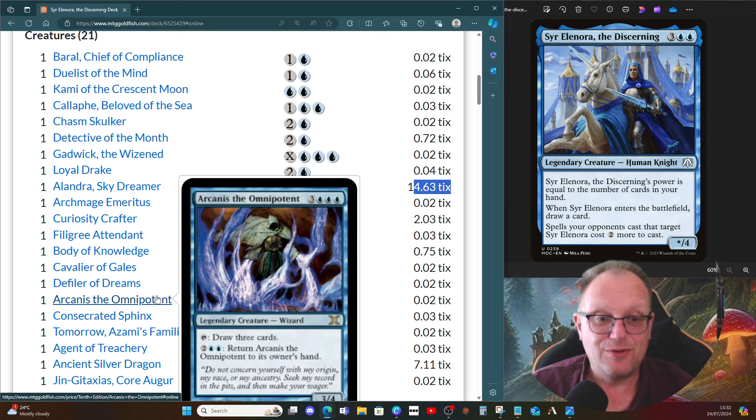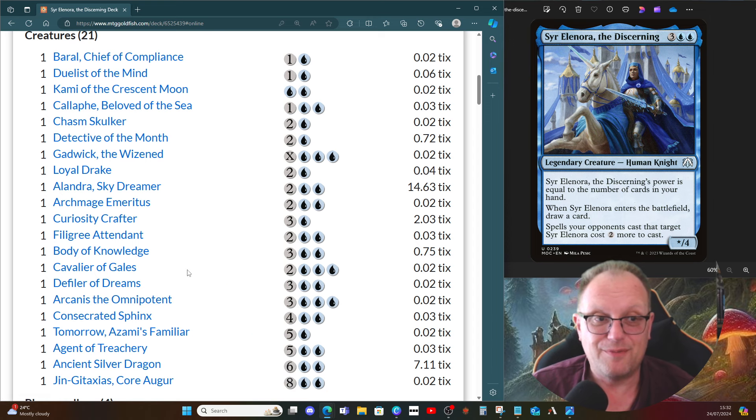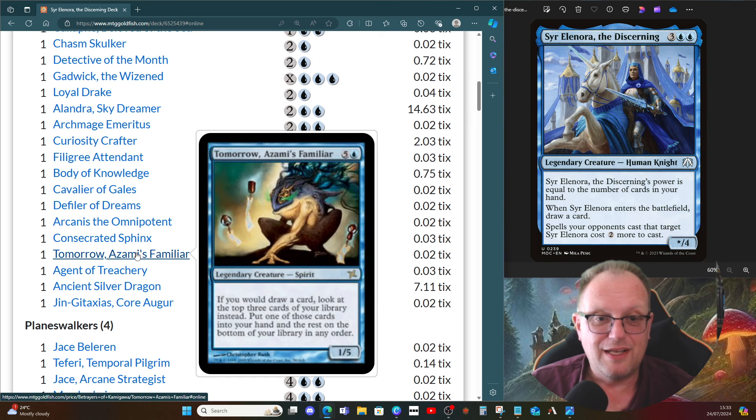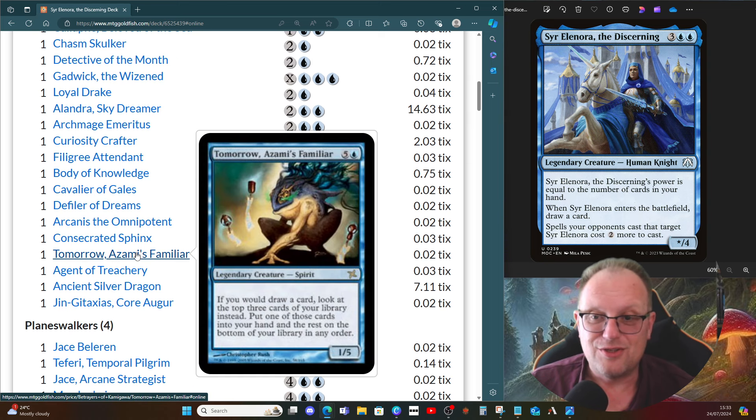Defiler of Dreams basically reads: cast a blue permanent spell, draw a card. Arcanis the Omnipotent: tap it, draw three; pay four to return it to your hand so we don't lose it if we have the mana available. Consecrated Sphinx had to be here, and Tomorrow, Azami's Familiar makes card draw even better — you look at the top three and pick one, getting the best cards from top six, nine, or twelve depending how many you're drawing.